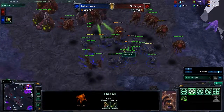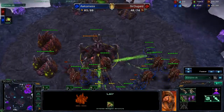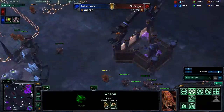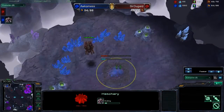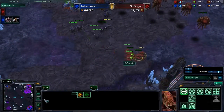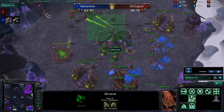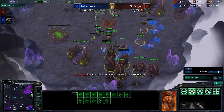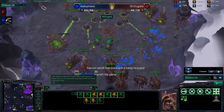Sir Duggald is going to have to search for his opponent. Occamness is a little ahead in army supply and especially in worker supply. He's reestablishing his tech in the bottom right. All these roaches are just going to come in and destroy everything. Sir Duggald has smartly split up his army to see what's going on. He splits his army in the perfect location and spots both buildings at the same time. This could be very, very close — hopefully these drones can build some extractors to keep Sir Duggald alive while this base raid ensues. Occamness is going to call the GG.